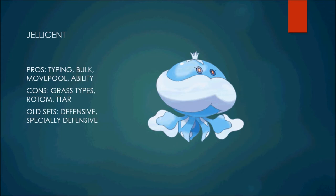Also, Rotom — Jellicent really couldn't do much to Rotom. You put yourself in a position where you're allowing Rotom to Volt Switch and get free switch initiative on your team, because you're kind of forced to switch out. Unless you're running an especially defensive Jellicent, which can take Volt Switches a little better — but still, it's not really the best matchup, because you can't really do much back to it.